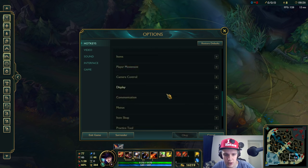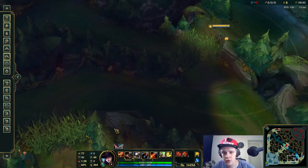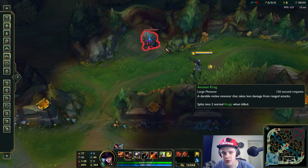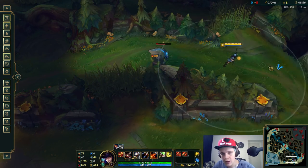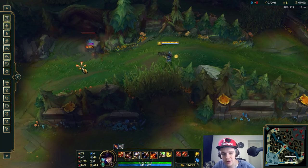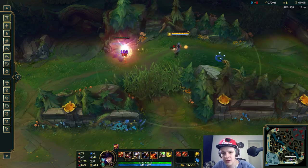Quick cast that. Then you go into your hotkeys and scroll down to player movement. I have player attack move click on A, and player attack move on X. This allows me — if I use the X button — to use this along with the range indicator to see what my auto attack range is. If I use the player attack move on A, it's going to do it automatically without the range. If you know the champion's range, this is technically a little bit faster because you have to click less.